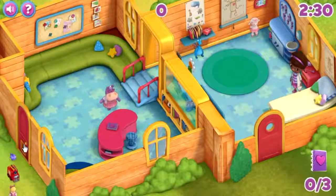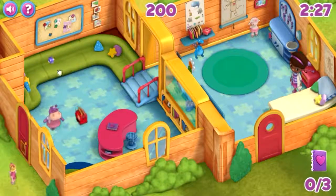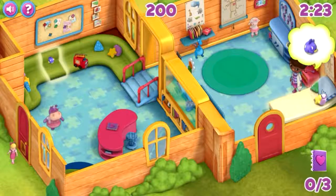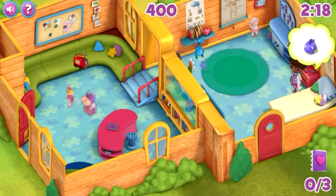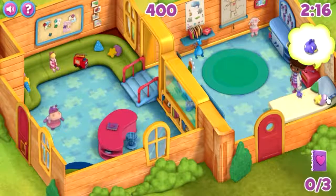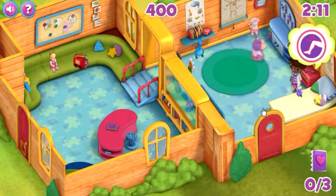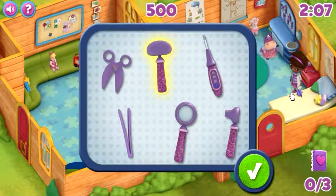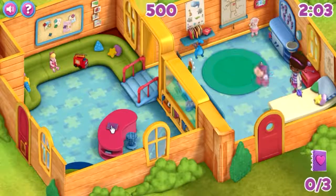Well, lookie here. The first group of toys is already at the door. Doc will see the next patient now. Let's get the next toy to Doc's bed. Looks like Doc wants one of her tools. Let's look at her tools and choose the right one. That's the tool Doc needs.